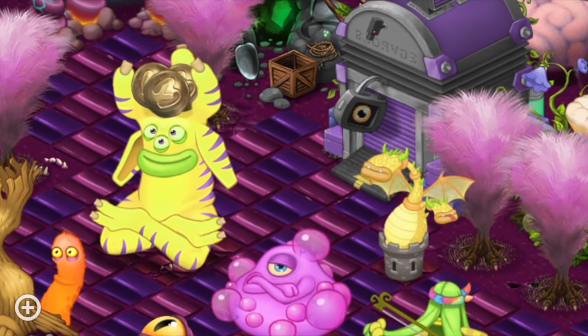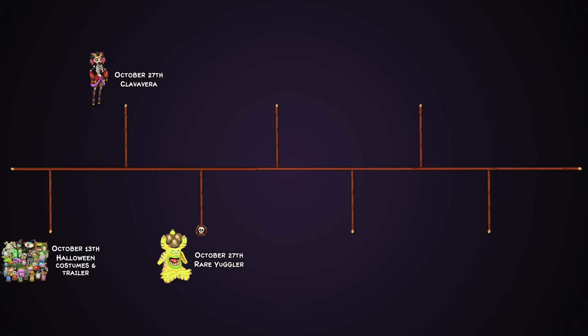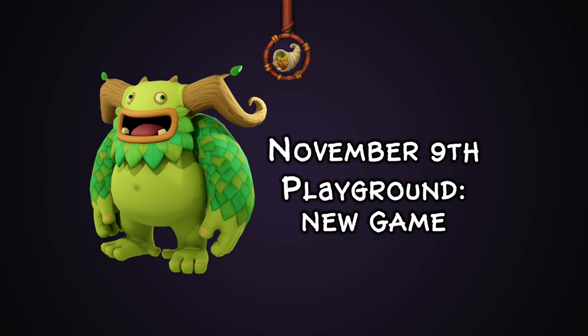Also on October 27th alongside Clava Vera, we saw Ray Ugla. Ray Ugla features the playground balls that were featured inside of Playground, and overall was honestly a big promotion toward Playground when you think about it. I do like the throwback toward its original concept art inside of its design.